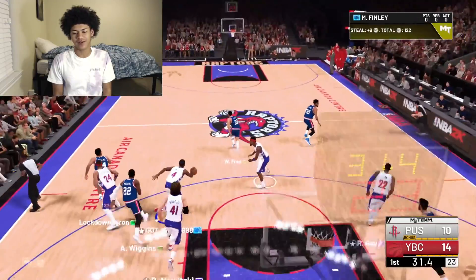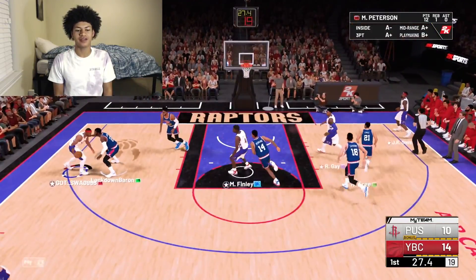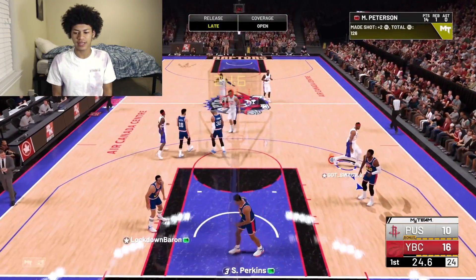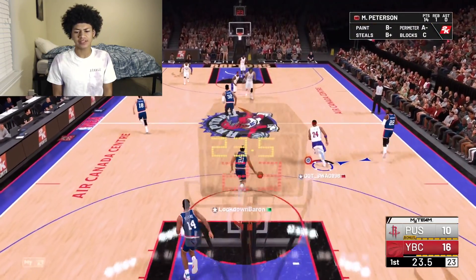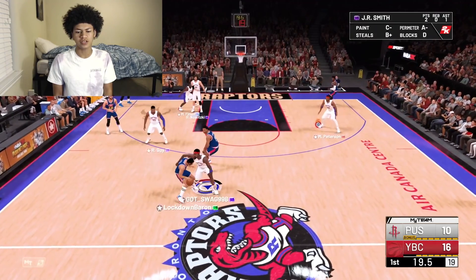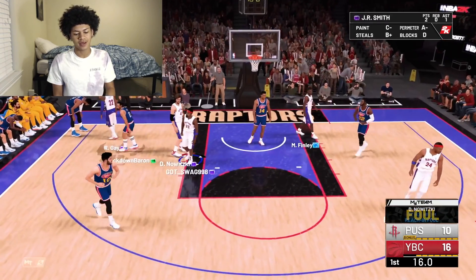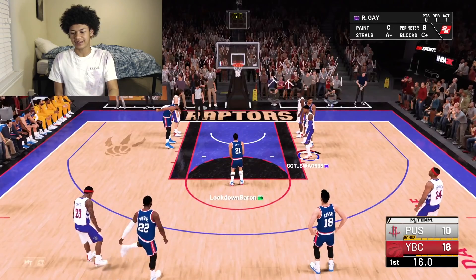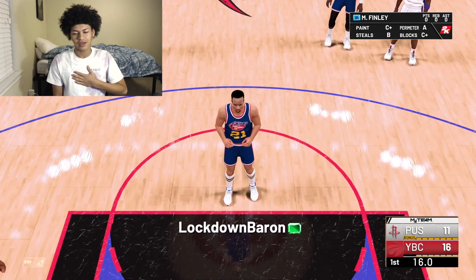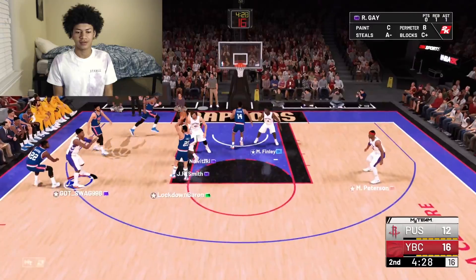I got way too greedy right there. We got the ball back anyway, but something I have to work on in 2K — just being patient and taking the points when they're given to me. Taking a nice mid-range right there, and Moe Peterson has the takeover badge. Just being patient and taking easy buckets instead of passing them up is something I need to work on.